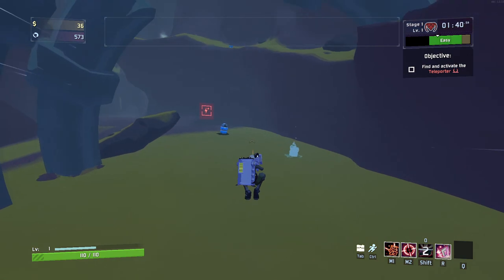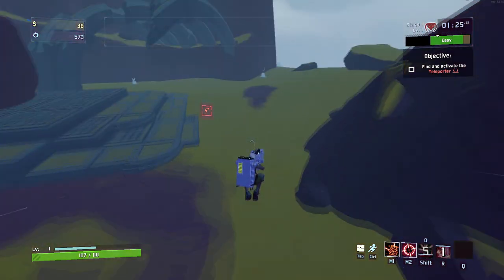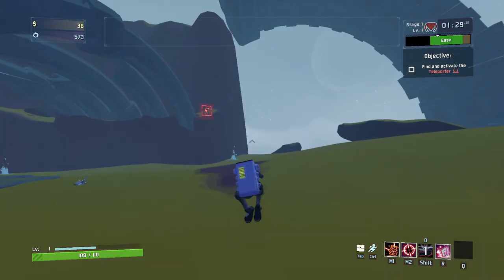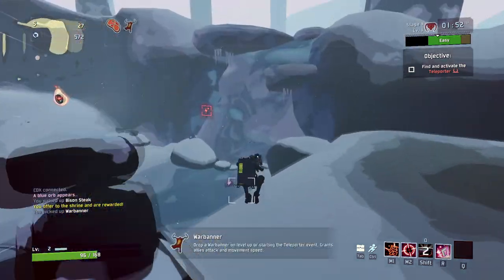This of course assumes that you are instant detonating. You just have to launch your second mine approximately where you'll end up after being launched by your first mine, for some quick long distance traveling without needing to wait for detonation timers. This may take some practice.